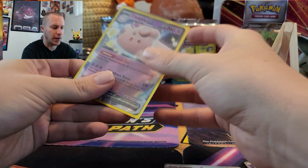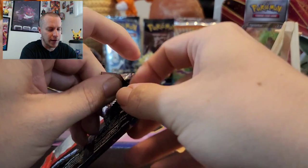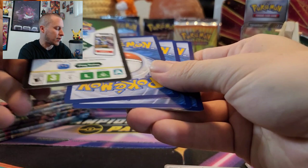Let's get a sleeve here. Clefable EX — pretty cool. It's actually a pretty good card. You can make some pretty weird decks with it. You can throw it into Shadow Rider Calyrex VMAX, or you can just do a straight Clefairy and Clefable deck. There's that Clefairy that can do damage for each energy attached to all your Clefairies. So it's not bad. Looks like fun — I might give it a shot.